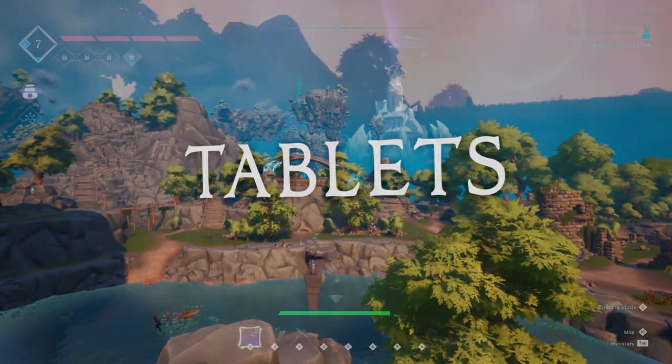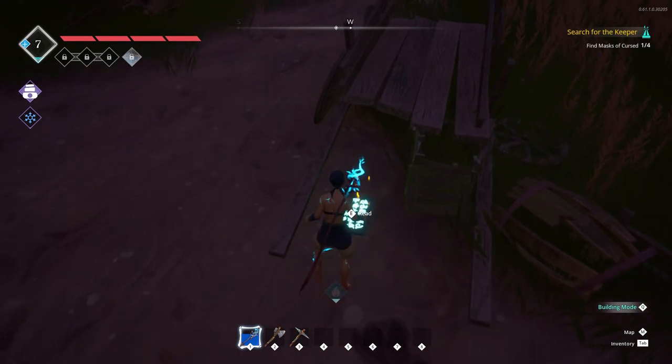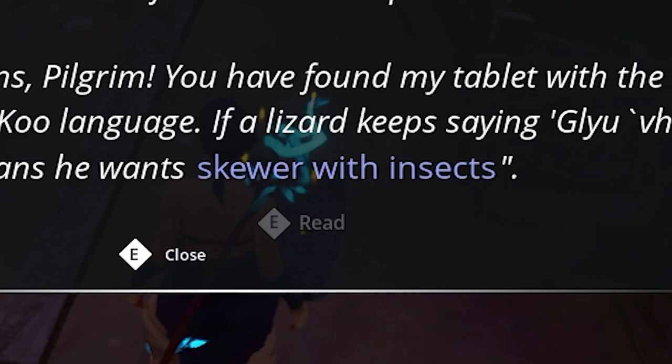Tablets. You'll sometimes come across these glowing tablets scattered around the world. Reading them will give you some lore and often provide hints for quest objectives. These will also often reward you with a flame essence the first time you read them, so pay attention to these, particularly any blue text.